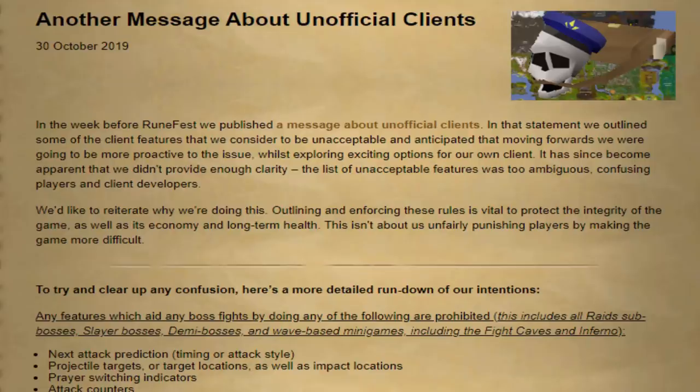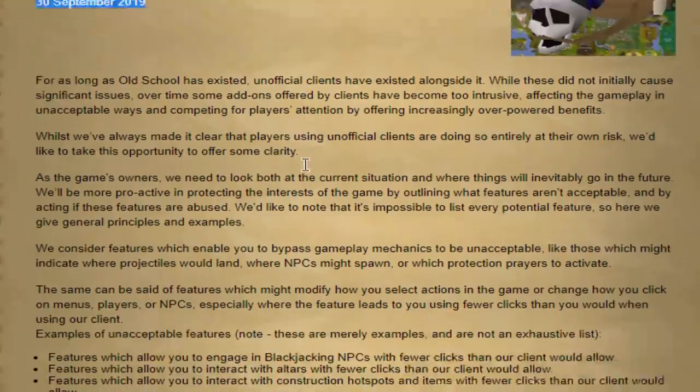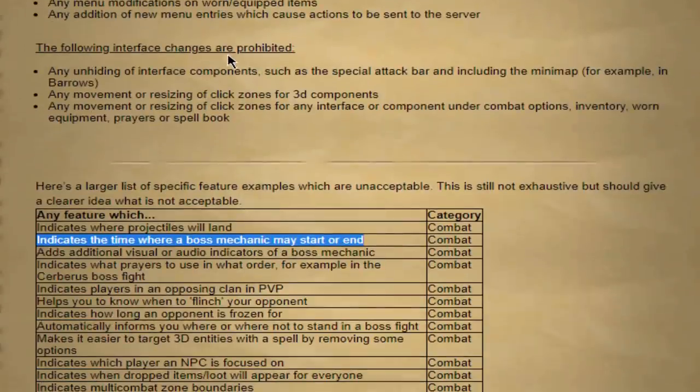Now if you guys remember, just before RuneFest, we had a pretty big riot when third party clients were really pushing themselves to the limits, and people really started complaining about them because it was honestly quite ridiculous. Just to name a few problems: blackjacking NPCs with literally just left clicks, bones on altar with pretty much one click, and construction hotspot with pretty much one click. Jagex already put a statement out - a message about unofficial clients - and today they do a follow-up, showing more specifically exactly which features you shouldn't be using.